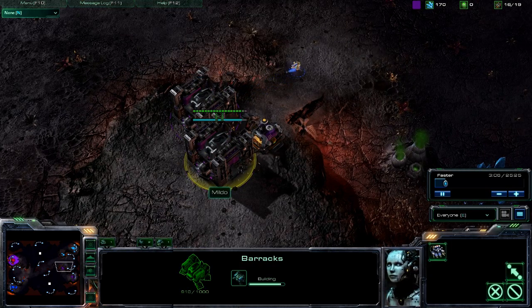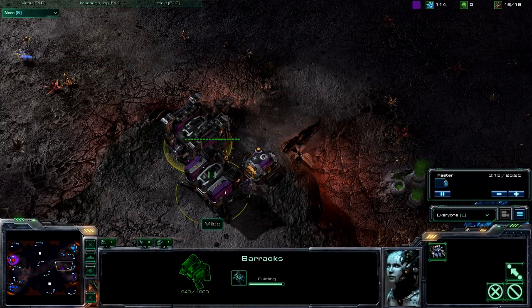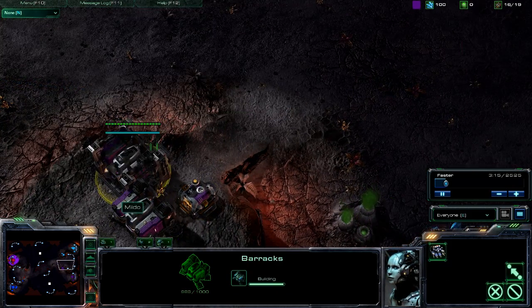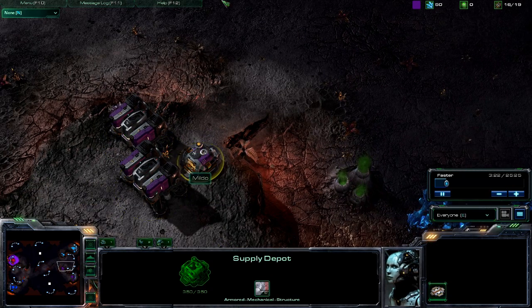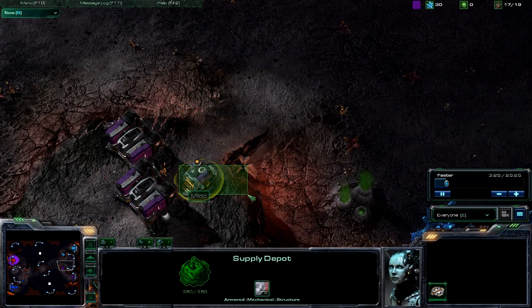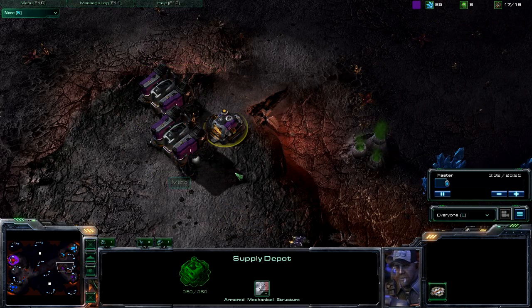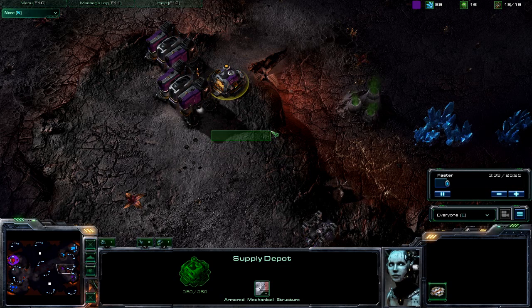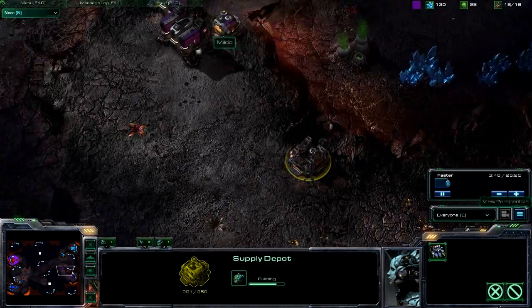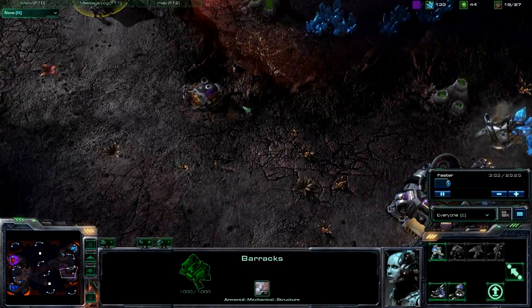We've got Mildo doing the BBS strategy for his wall — Barracks, Barracks, Supply. It works very well against Banelings. If you have two supply depots, Banelings can come in and take out both supply depots, as the splash zone is ridiculously large. This actually helps strengthen your wall. You can put another Barracks or something else here if you want so the wall is even more fortified. It also allows you to get an add-on for the one Barracks.